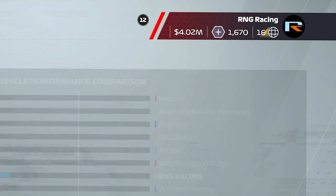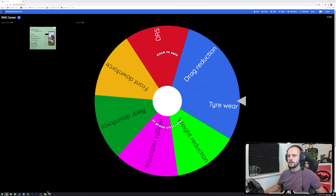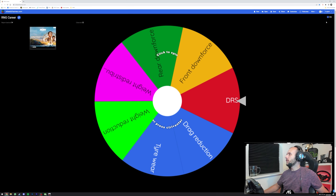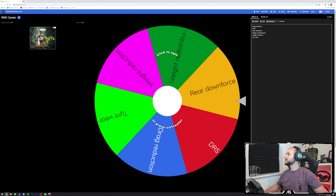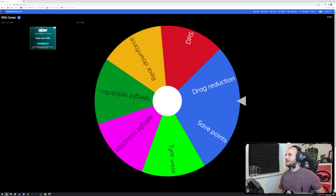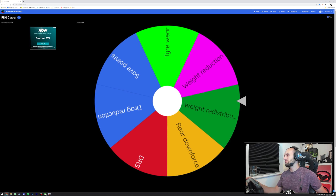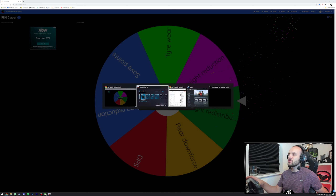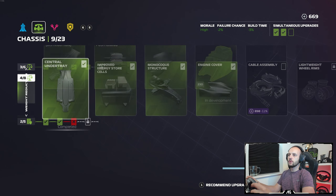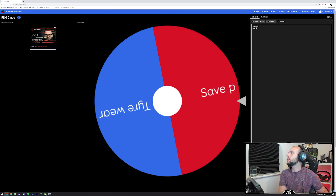So as I said, 1,670 resource points right now. I want front downforce but I just don't want to spend 1,000 - and actually we can't even afford that. Well unfortunately when we can't afford an upgrade we have to take a save points option. Something cheap would be nice - weight redistribution. I can't recall how cheap that was but we'll take that I guess. Okay, 1,000 points - that leaves us 669 points left. The tyre wear one would be a good one to do, so tyre wear or save points are our two options.